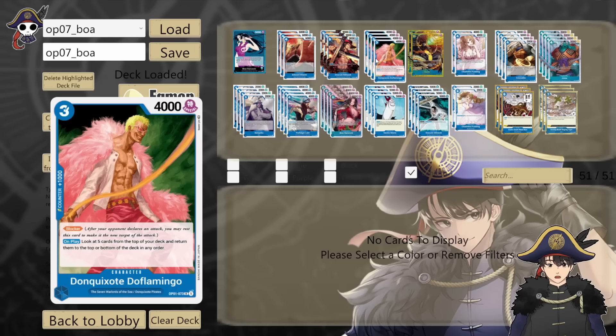4 copies of OP01 Don Quixote Doflamingo — 3 cost 4k blocker. On play it lets you rearrange the top 5 cards of your deck, or if you don't like those 5 cards you can put them on the bottom of your deck in any order. This provides consistency on your next few turns. He's a Seven Warlords card himself, so he synergizes with other cards in the deck. Blockers are nice, especially in this current meta.